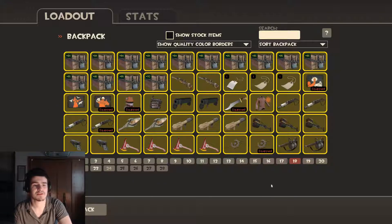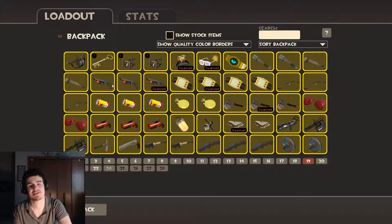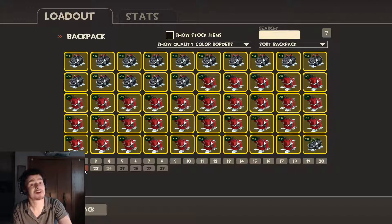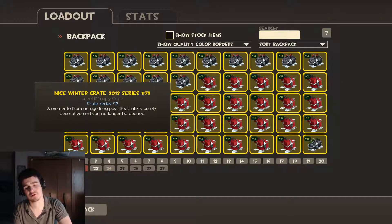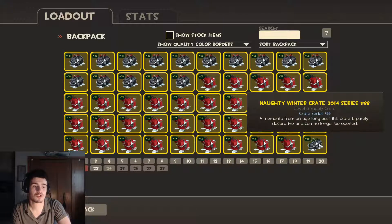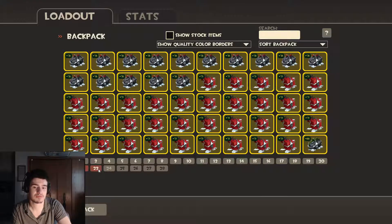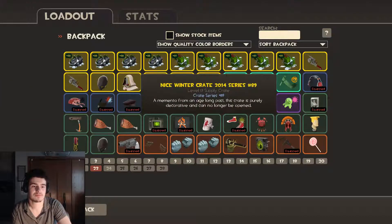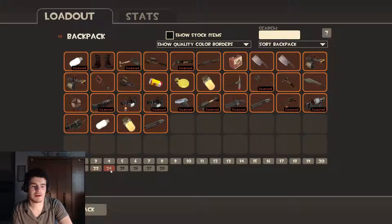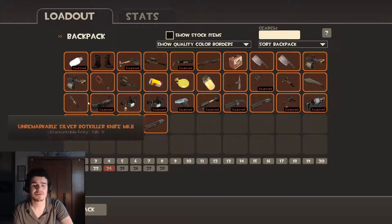This is page 18. Page 19 — apparently I have a key. Twenty, twenty-one, twenty-two — more crates! Holiday cheers — these are 2013, moving on to 2014. I don't have any 2015; I don't know why, but I don't. And we are getting close to the end — this is the end. Those are all my items, all my stuff.